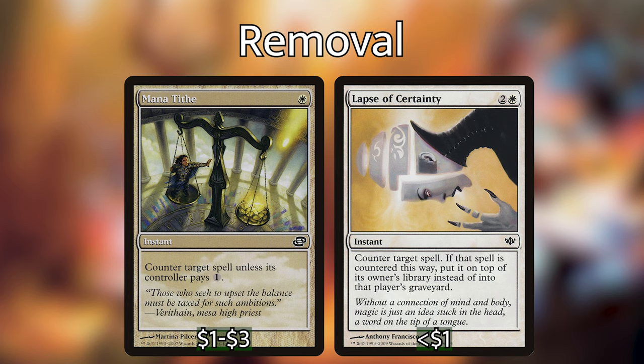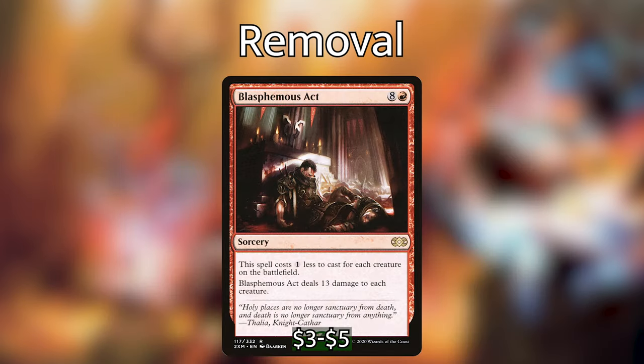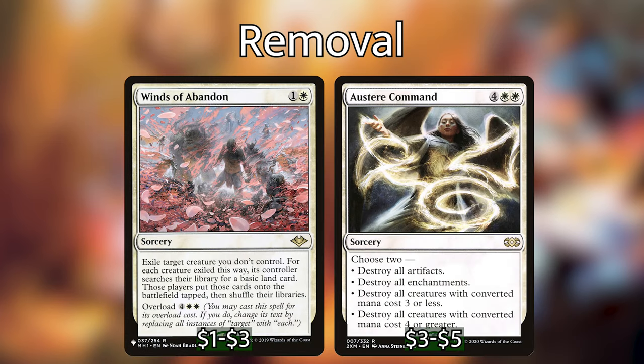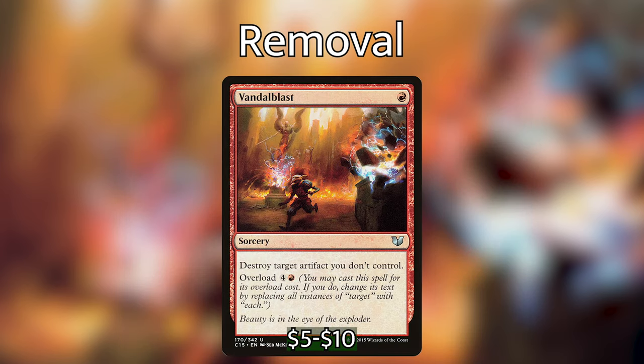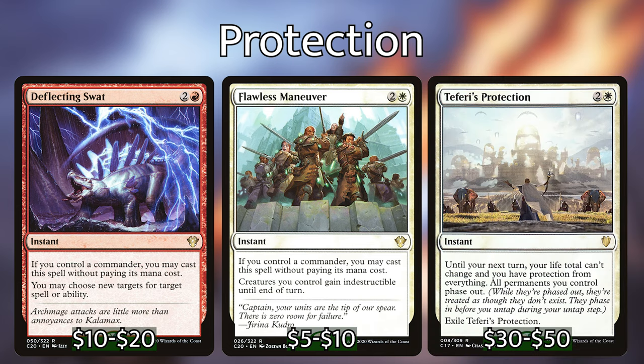As for board wipes, it's probably best to keep them as cheap to cast as possible so that you have leftover mana to save your equipped creatures. Wrath of God and Day of Judgment are as cheap as they come in white. Blasphemous Act is usually super cheap to cast with multiple players at the table and will usually leave you a lot of leftover mana to make sure your creatures are indestructible with Akiri. Winds of Abandon and Austere Command are also great ways to get one-sided board wipes. Vandal Blast is another awesome one-sided card that can destroy all of your opponent's artifacts for just 5 mana. Going back to Sunforger, we can also use it for casting protection spells such as Deflecting Swat, Flawless Maneuver, and Teferi's Protection.